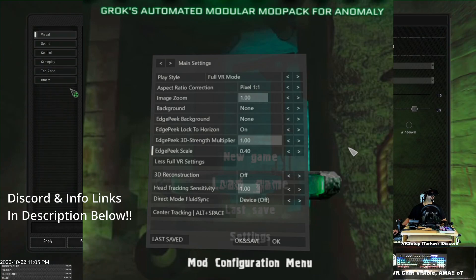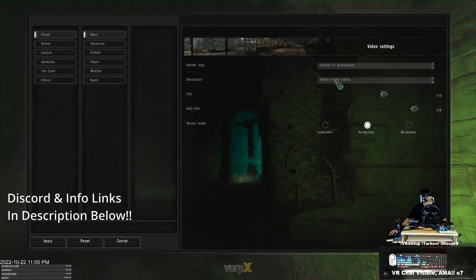Now go to game settings. The most important visual setting is Field of View — set it to 110, though depending on your headset you might want higher or lower. Run it at 1440p for the best performance. Set the HUD FOV to 0.9. These are the most comfortable settings I've found, and these sliders are the most important ones to adjust to get the visuals the way you want.